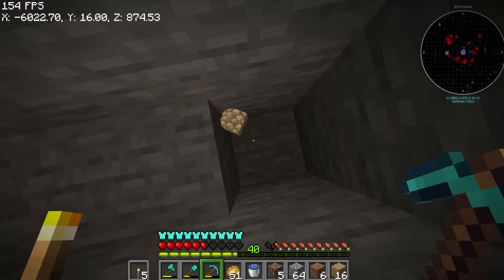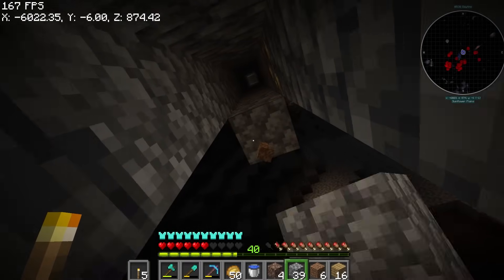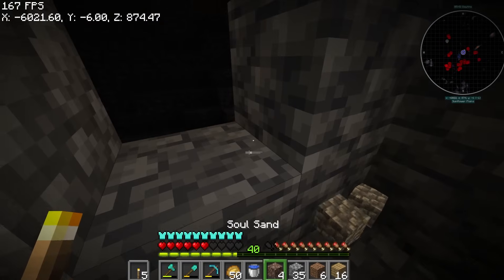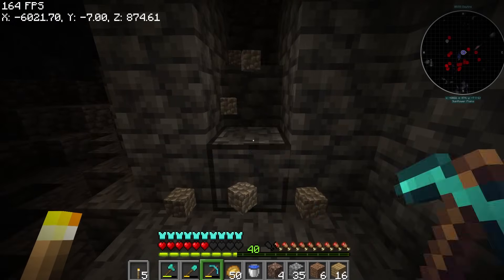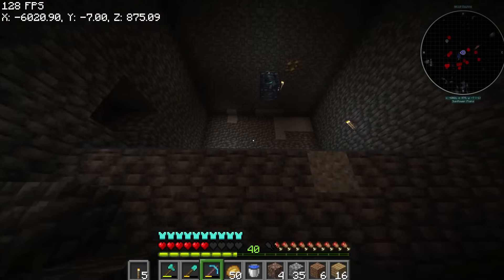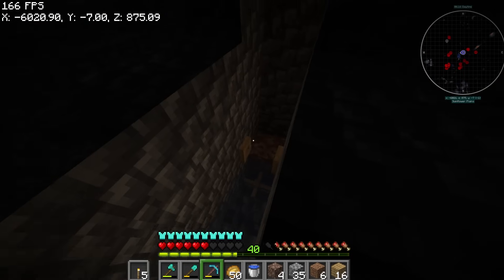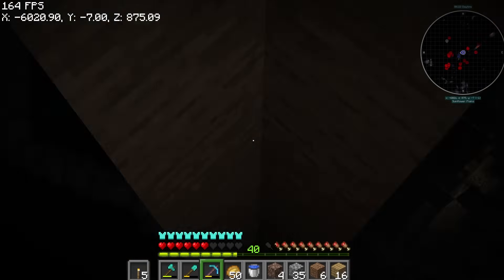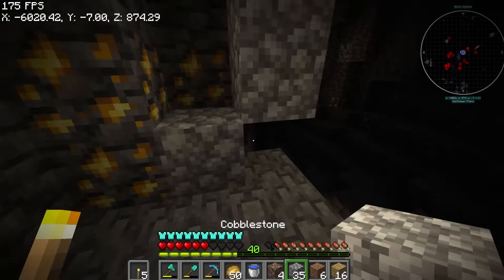This is our death tunnel - when the zombies drop here they'll be at half a heart. Now we can build the area where we hit the zombies. Let me explain: this is our spawner. Zombies will spawn and come to our water elevator, ride it up, then fall here 23 blocks down to the point that they're at half a heart, and we can easily kill them.